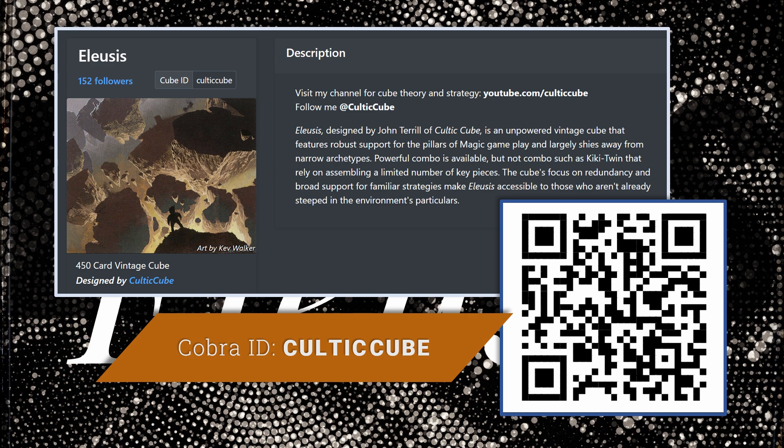So we're going to be talking about cards that I'm adding to Alaesis. This is my vintage unpowered cube. It's a high-power, high-octane environment, but it doesn't have the power 9 or some of the other most broken cards in the history of magic, but it does have a lot of broken cards in it. So we're looking for cards that can compete with the tinkers of the magic world.